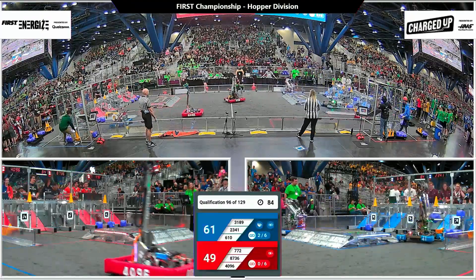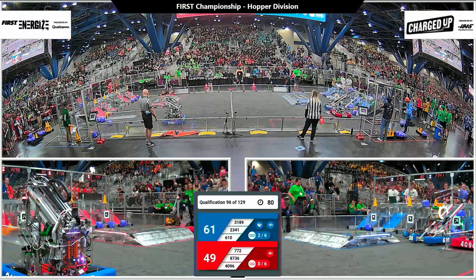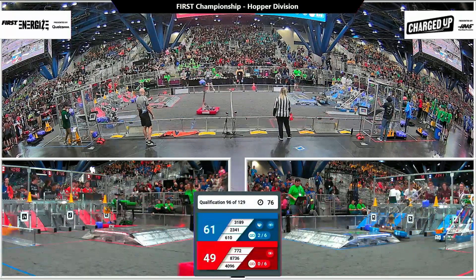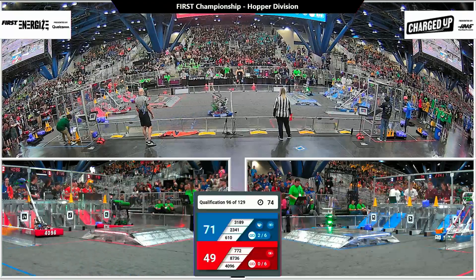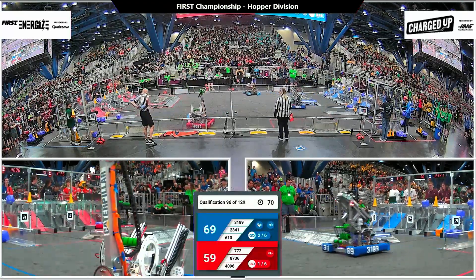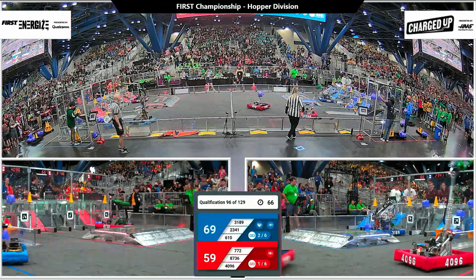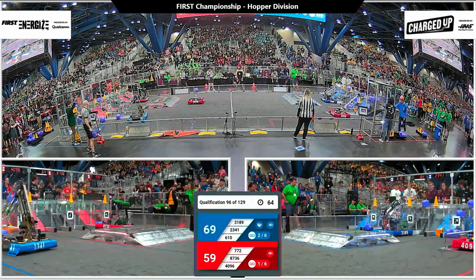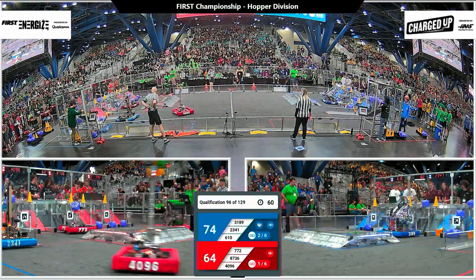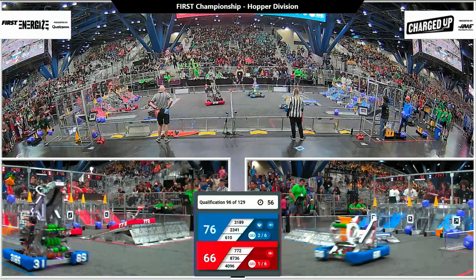Red alliance is now trailing. Control-Z trying to help change that — they've got their extended arm plopping down a cone on a high node, easy as pie. Their partner, The Mechanisms, heading back over with another cone to add to the red alliance's grid. Red alliance has not yet scored any links, though blue alliance has two under their belt. The alliances have not yet completed the coopertition bonus — it looks like red needs to add two more game pieces to the center grid in order for each alliance's threshold for the sustainability bonus to lower from six to five.